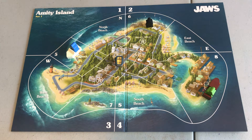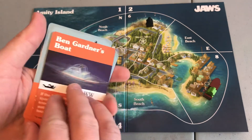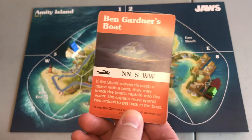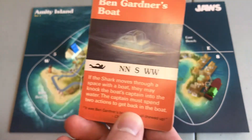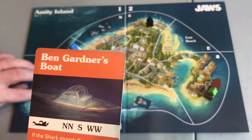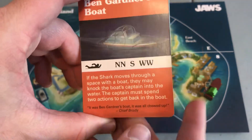Everybody's in their official starting place. The barrels are in the barrel shop and we're ready to start the game. The shark has chosen his starting location. I'm drawing an Amity event card to see what swimmers we've got. Ben Gardner's boat. It says NN means two swimmers are being placed at North Beach, S for one at South Beach and two at West Beach. Let me input that into the computer and the shark will make his move.